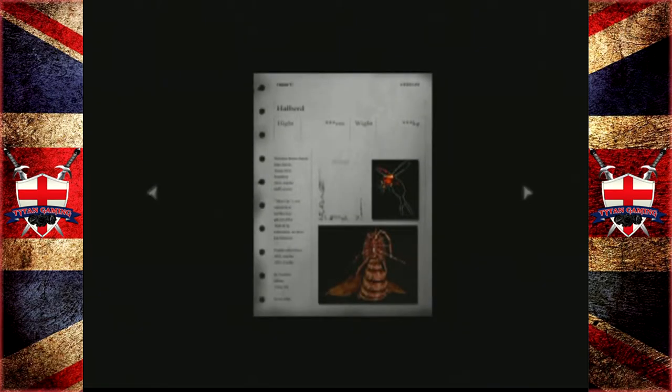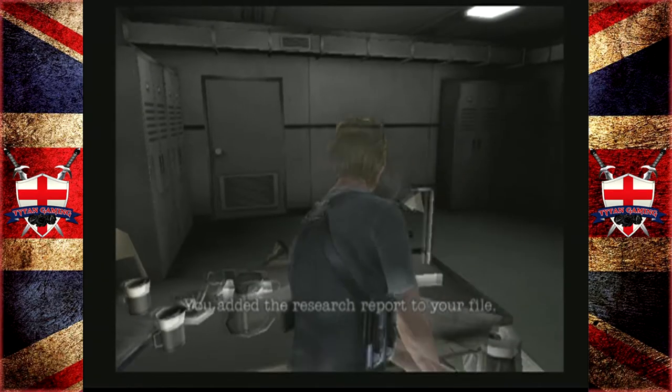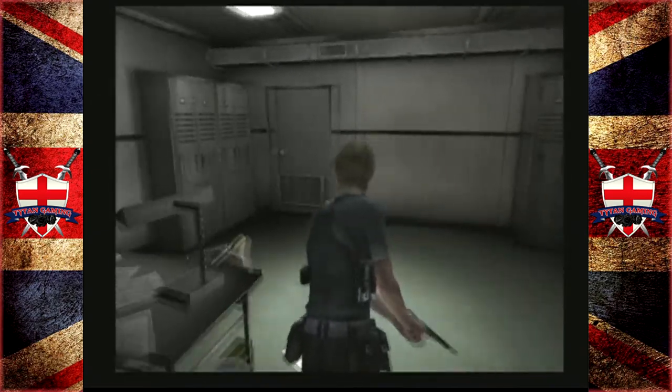Ooh, Halberd! A being that has an external skeleton of a horseshoe crab and the survival power of a cockroach. We've confirmed that its ecology is similar to ants or bees, which have been known to work in groups. Sounds juicy.